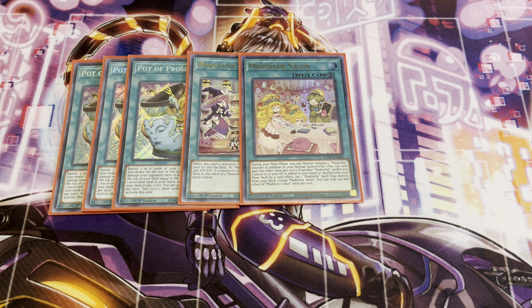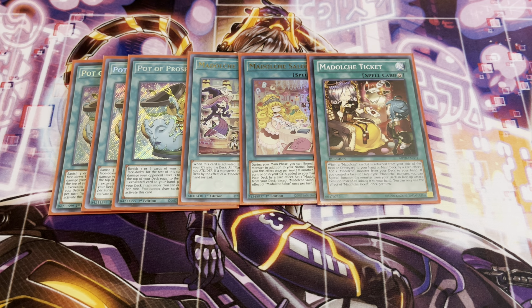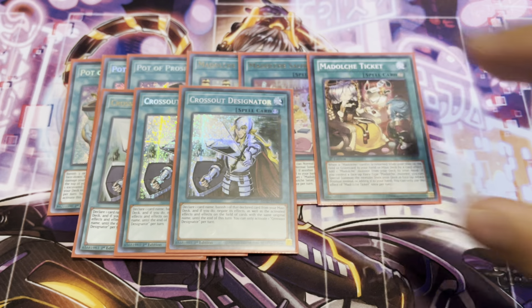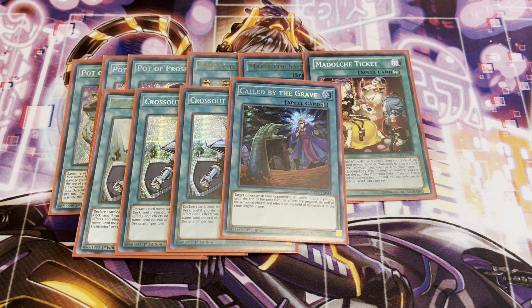This card still only has one printing, surprisingly. I thought it would have been in Rarity Collection, but it missed another printing, and it is pretty expensive too — but again, you only need just the one. One Madolche Ticket. This card is going to resolve a lot more now thanks to the new support. Three Crossout Designators. This is actually one of the decks where you do want to main deck this card, because another flaw with Madolche is that they lose to basically every hand trap. Depending on which one hits you, there are certain ones that can basically just end your whole turn. I want to be willfully prepared against those, so Crossout Designator plus the one Called by the Grave definitely helps push through combos.